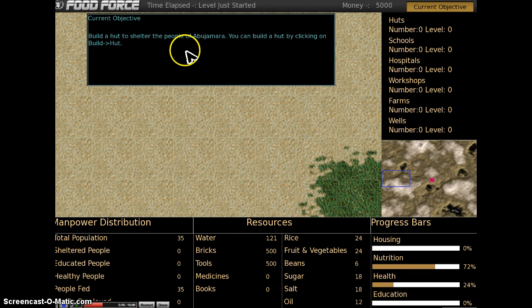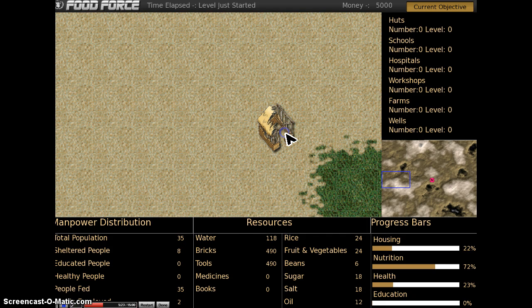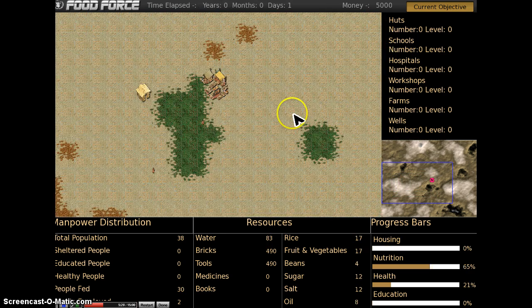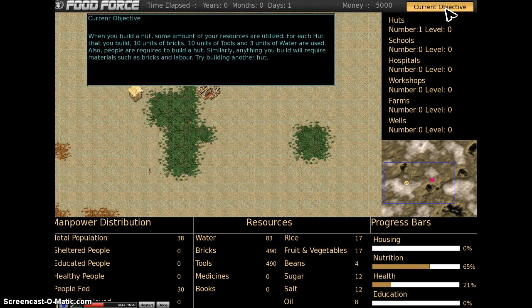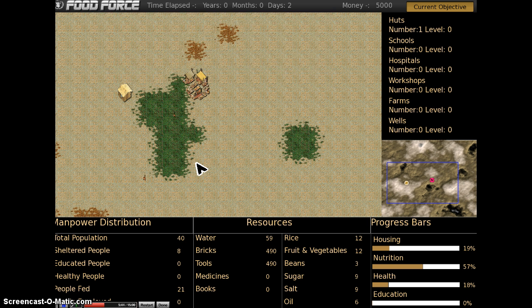It says build a hut to shelter the people — you can build a hut by clicking on Build and then Hut. There's your market over there. You can zoom out using the scroll on your mouse. Your current objective shows that when you build a hut, some amount of your resources are utilized, so it tells you what you need. This is why it helps to have more than one person keeping an eye on things, because you've got to keep track of your manpower, resources, and the progress bars.